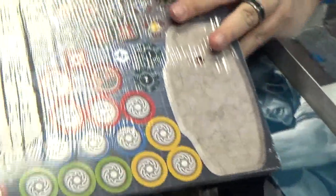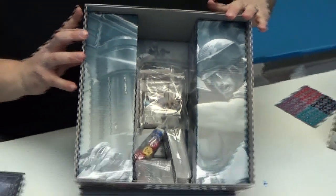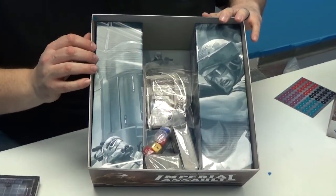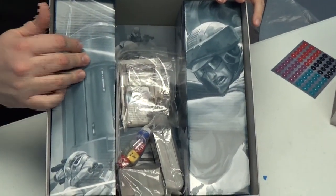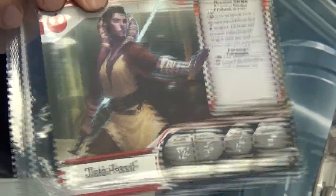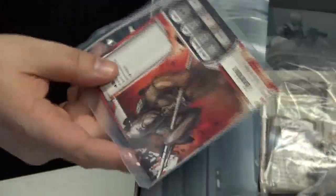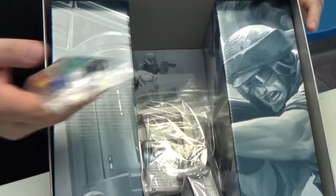We've got a Royal Guard here with kind of an Empire of the Rising Sun background. Inside we've got character cards - look how massive these things are, they're like postcards. There's a cool splatter effect - there's probably a wounded mechanic. I haven't read the rules yet, so I'm looking forward to digging into them.